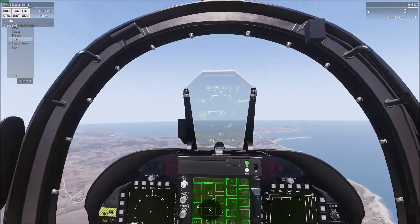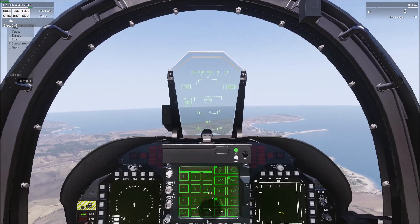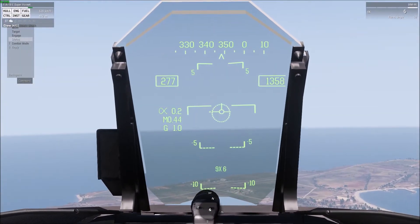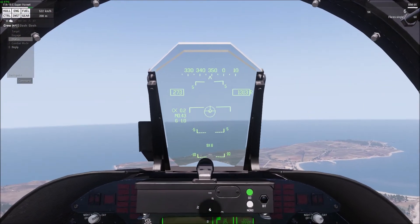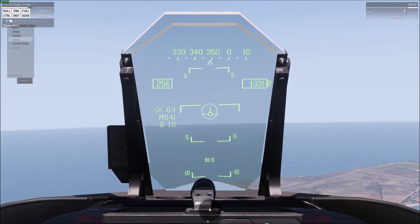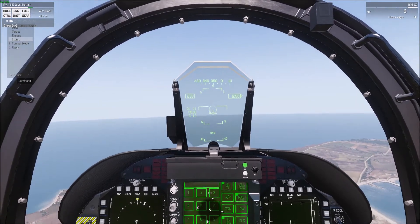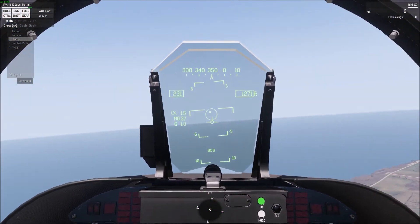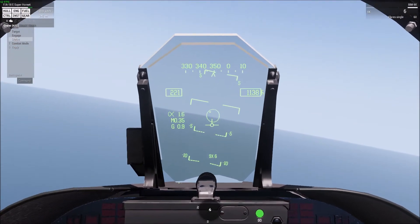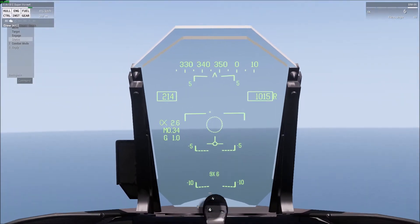The AIM-9 family of missiles is a short range heat seeking missile, about five mile range. If you listen, you can hear the growl - that is the seeker head searching for a target. This dashed circle right here is an indication of this seeker head's area that it's looking. It's as simple as placing an airplane within that circle and being within that five mile range, and we will get a change in missile tone and a shoot cue.